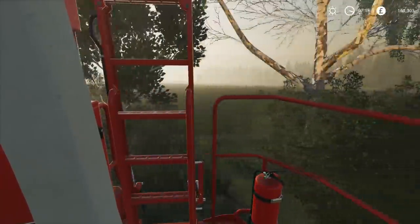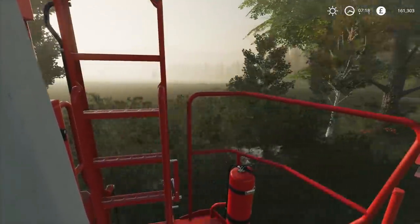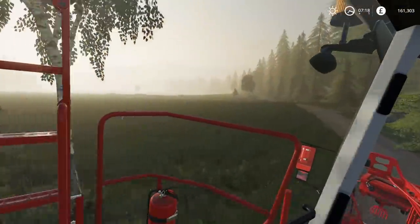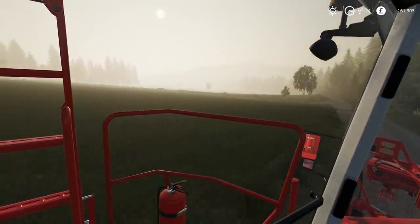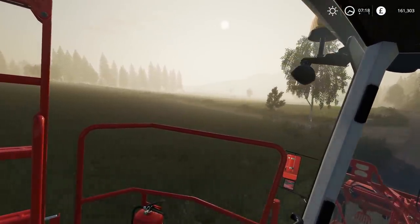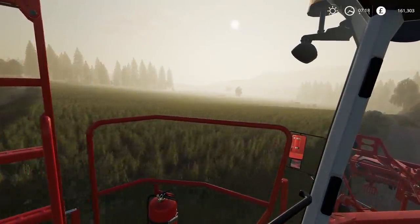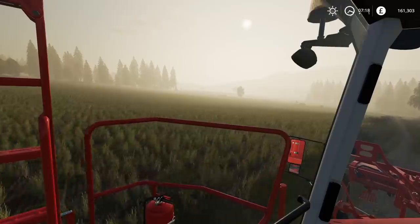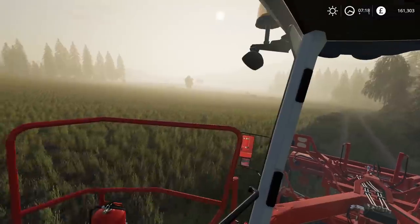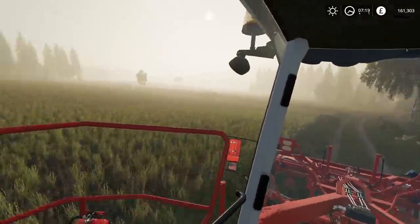We've already established that we only get the fog or the mist if you're the person hosting the server. If you're the person joining the server you don't actually get it - at least Chainsaw didn't get it. So it really does look incredible. Hopefully my bit rate is set high enough to be able to show this off properly, but to me it looks incredible. This map is quite something when it comes to this - it just seems to really stand out.